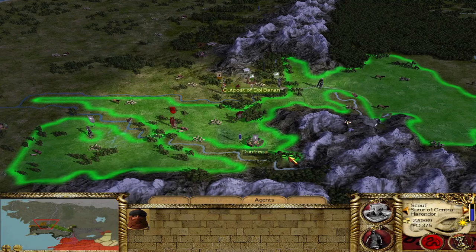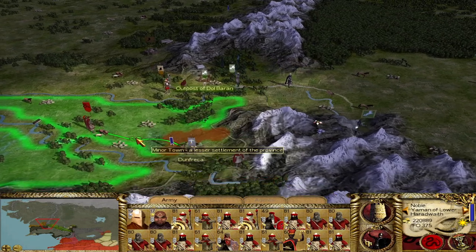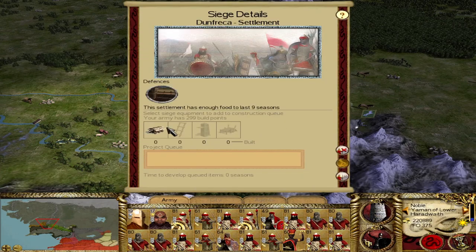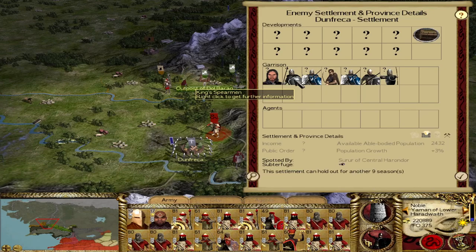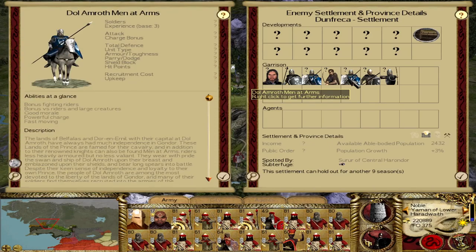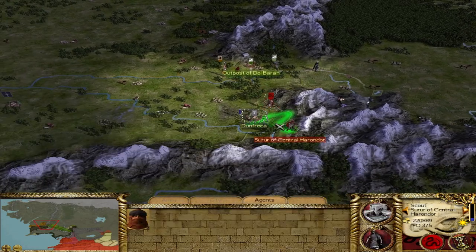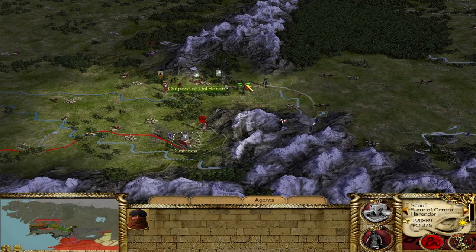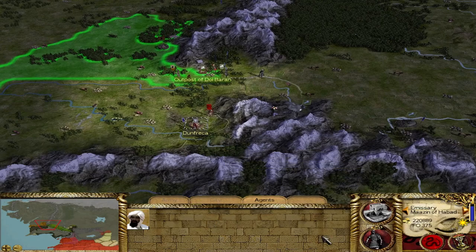Let's scout our approach to Dunfreka carefully. I like to get the high ground if possible, then move up and put the settlement under siege, build a few rams, and see what's inside. Some pretty formidable stuff actually — King Spearmen, a couple of Dol Amroth men-at-arms, a solid cavalry unit, Longbowmen, regular archers, and a family member to top it off. We know they have reinforcements potentially coming from the west, and we're not sure if Rohan will get involved.